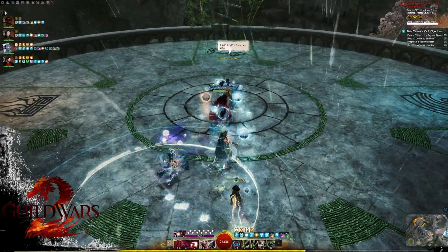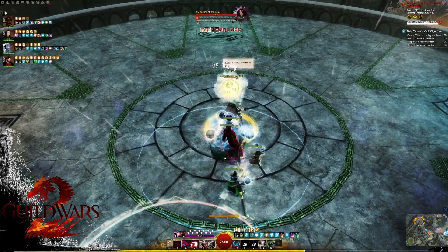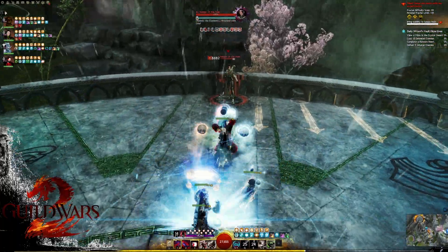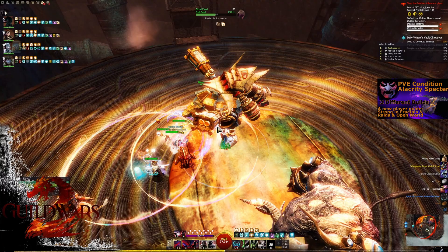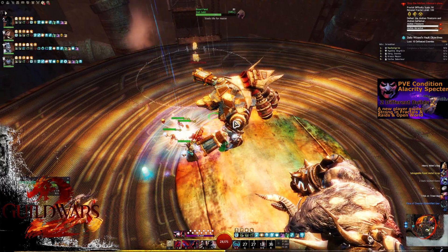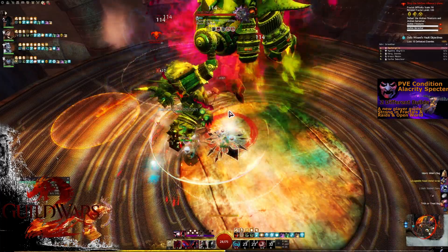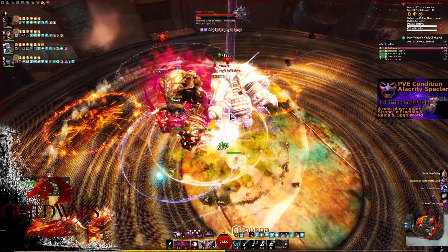Guild Wars 2's condition alacrity Specter — an incredibly strong build that's come out since the new expansion. This build has seen a lot of play in high-end PvE content, radiance fractals, but even in the open world this build will serve you extremely well. Let's have a look at why this build is just so damn good.